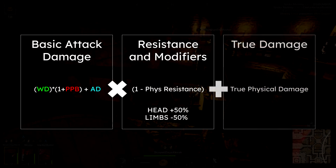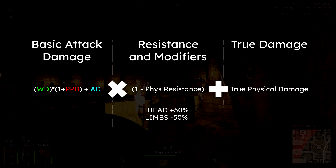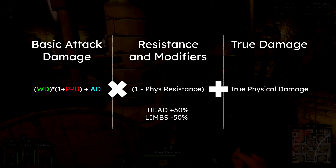Finally, the last part of the damage calculation is true physical damage, which is applied as a raw value on a successful hit. Therefore, it doesn't benefit from headshot bonuses, but it also is not penalized by limb shots or physical resistance.